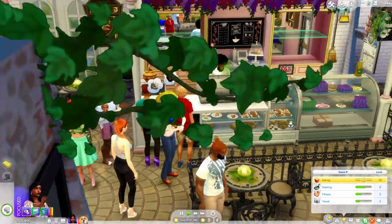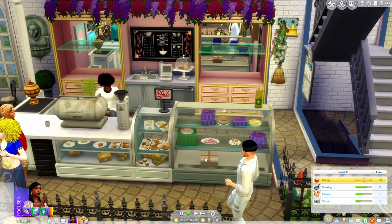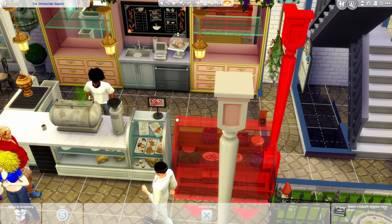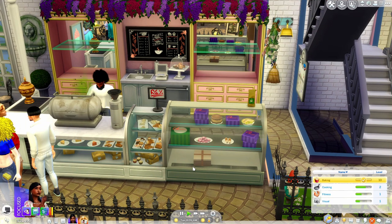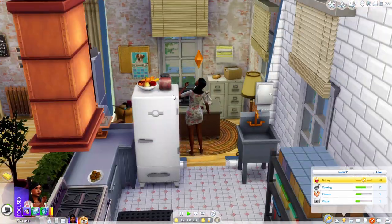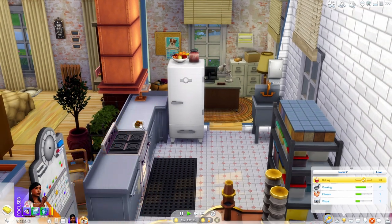Let me see the name of these display cases so you can find them. It's called the Baker's Cousin Display Case — I'll repeat that: the Baker's Cousin Display Case. You can get it if you want a bakery. So she's going to the computer to collect her income and she got $1,545. You can leave the cafe open as long as you want to.